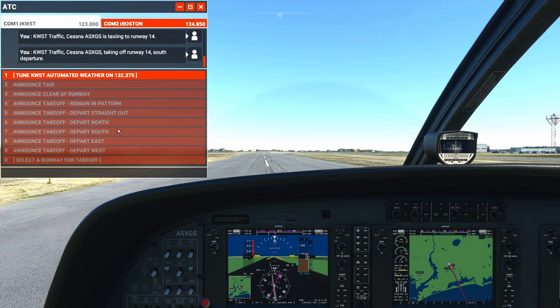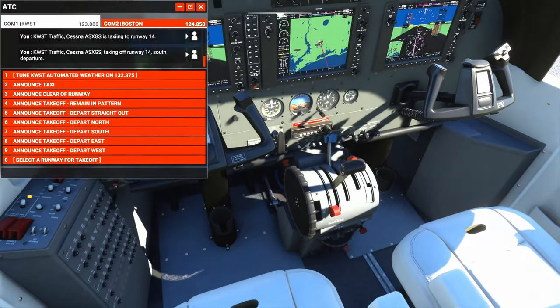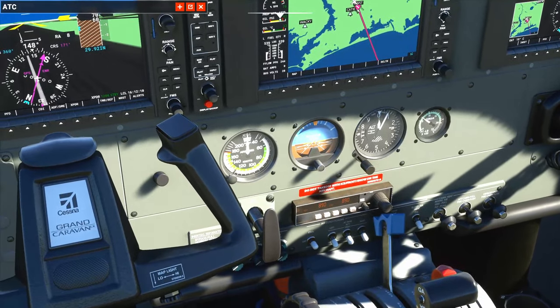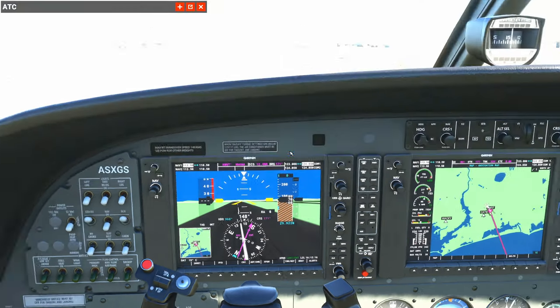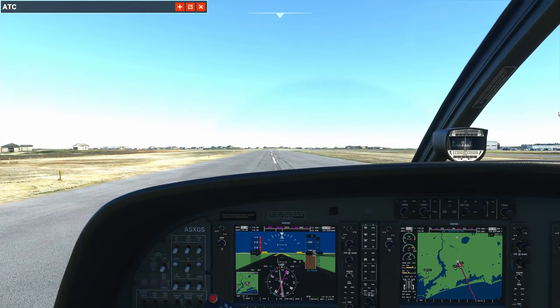We're going to be departing south. Cessna Alpha Sierra X-Ray Golf Sierra, taking off runway 14 south departure. Hopefully that means we're approved, because you can't really tell. We're going to set our flaps to takeoff, which is about 20%. Our rotate speed is 75 knots, 70 to 75 knots. Once we take off, typically you'd go back down to 10% flaps, but when I use my flaps control it kind of skips 10%, so I'm just going to wait until I'm above 95 knots and then switch to zero flaps.